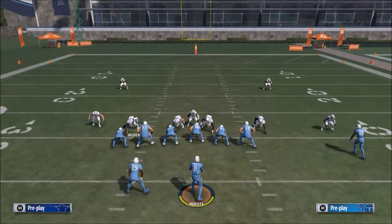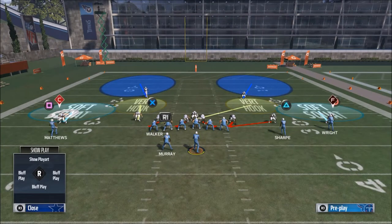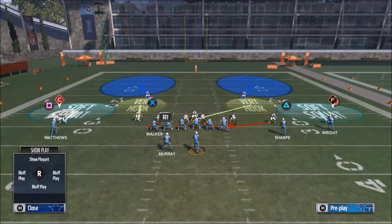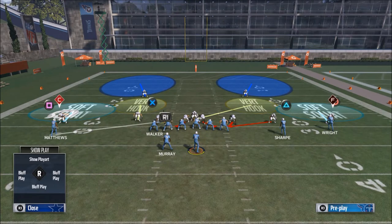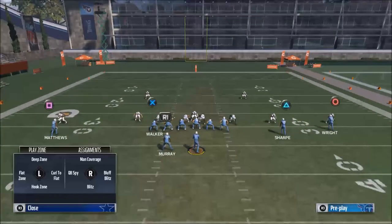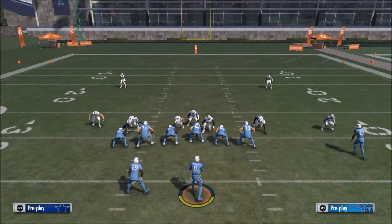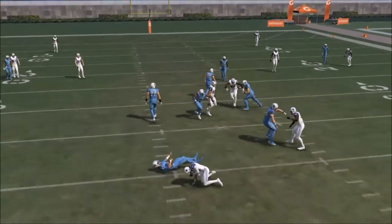Normally you want to take the furthest guy away from the opposite side of the line of scrimmage. In this example, since the pressure is primarily to the right side, we're going to take this defensive end on the left side and put him in man coverage - man coverage works best as opposed to zone. We're going to man him up on this receiver on the left side, Matthews. You could also do a cross man assignment, but we're just going to man him up on anyone. Test it, and as you can see it stays and still works.